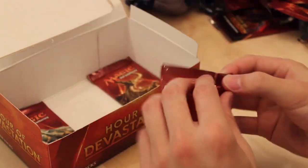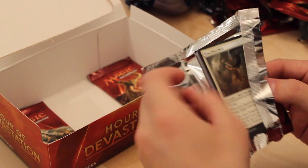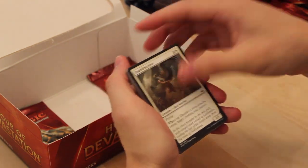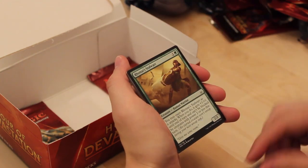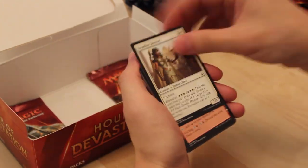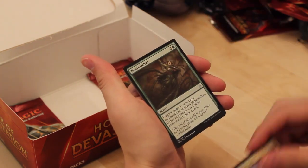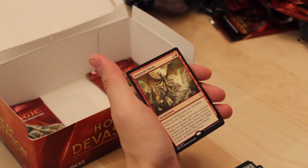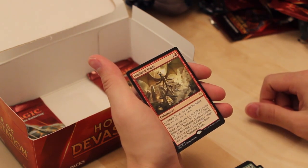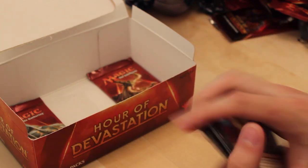Three packs left, my friends. Dauntless Aven. Blur of Blades. Aven Reed Stalker. Mummy Paramount. Lurching Rot Beast. Steadfast Sentinel. Desert of the Fervent. Feral Prowler. Blood Water Entity. Nissa's Defeat. And Imminent Doom — this card is very bad. Foil Gift of Strength. At least we got a foil.